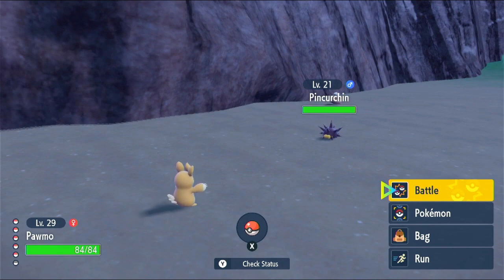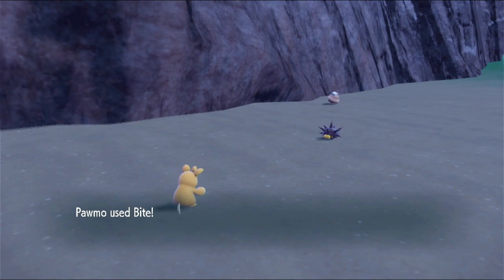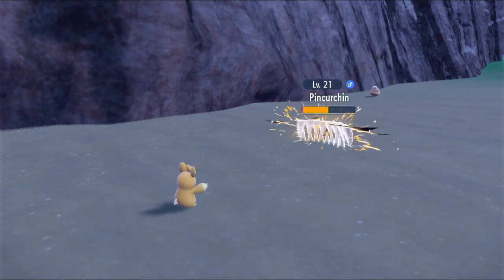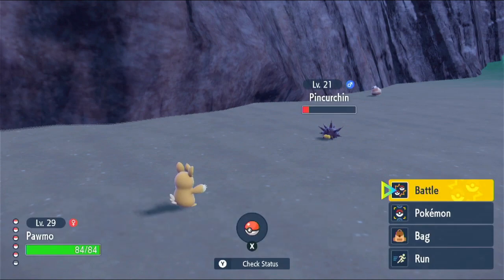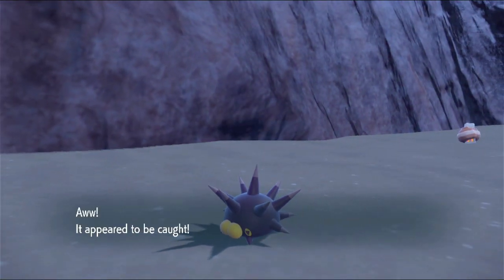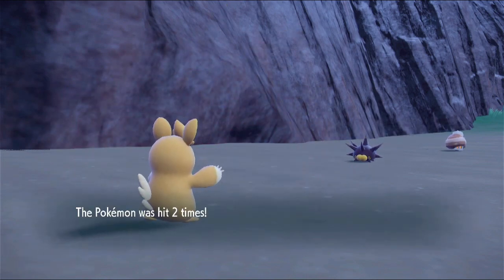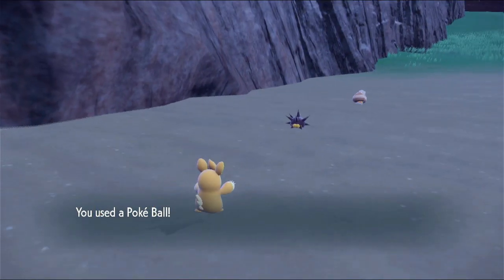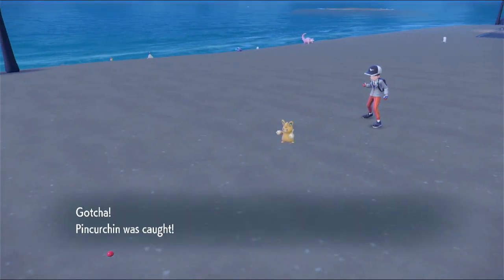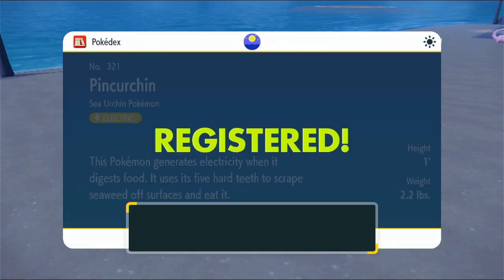Pincurchin. Let's try Bite. Caught off guard and couldn't move. Bite again. I'm glad it doesn't have an ability to poison me. Poke Ball. One, nope. Fury Attack - hit twice. Poke Ball again. Caught, nice. Electric type - I did not expect that at all. This feels very strange considering it's a sea urchin Pokemon.